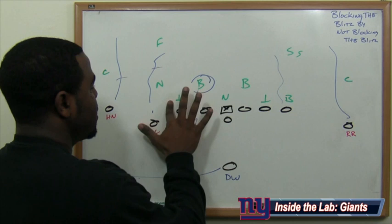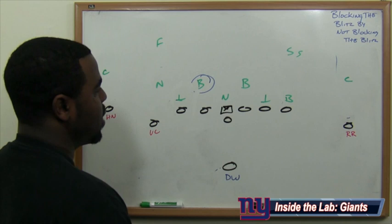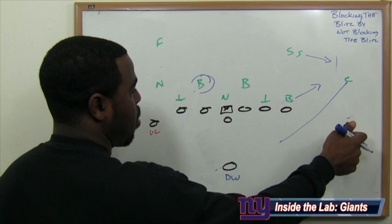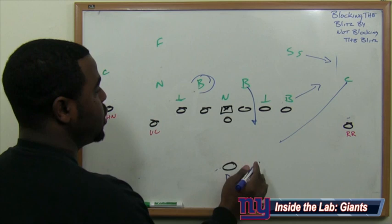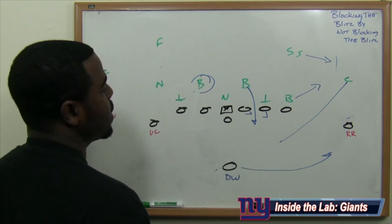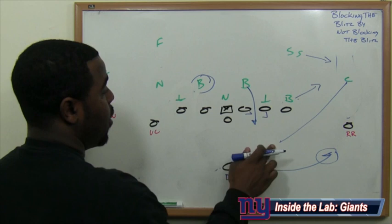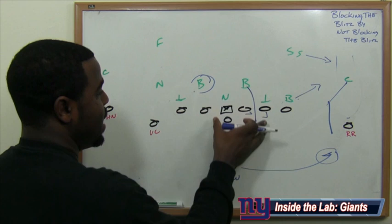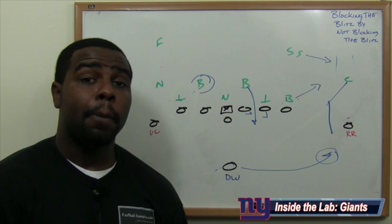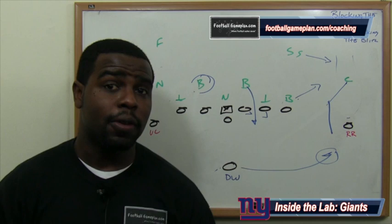Another example out of the same 3-4 defense the Eagles run: if they want to bring pressure off the corner, rotating the strong safety and bracketing Ruben Randle, you want to have the offensive line squeeze down with an inside step, protecting inside-out, and still swing David Wilson to the outside. If the cornerback still blitzes, you have a receiver running off and a running back in space versus a linebacker or safety. Or that cornerback will abandon his blitz to take the running back — either way, the inside is blocked up. Again, the Giants can block the blitz by not blocking the blitz, putting David Wilson in space where his 4.2-8 speed gives him a lane to take it the distance versus the Philadelphia Eagles.